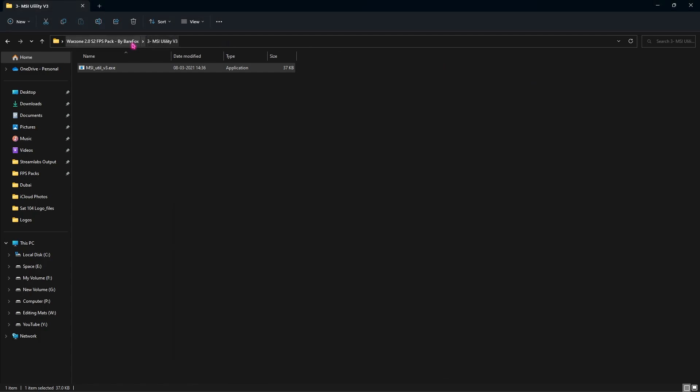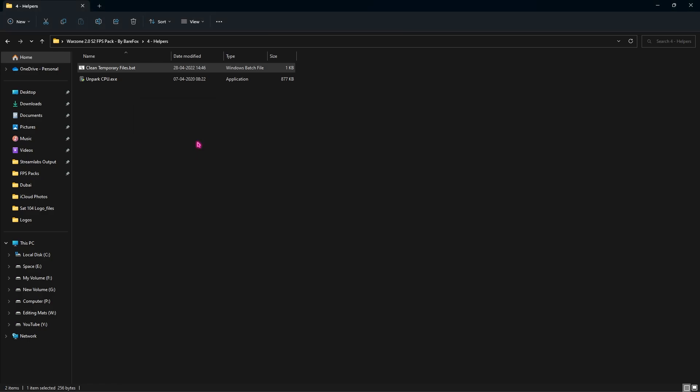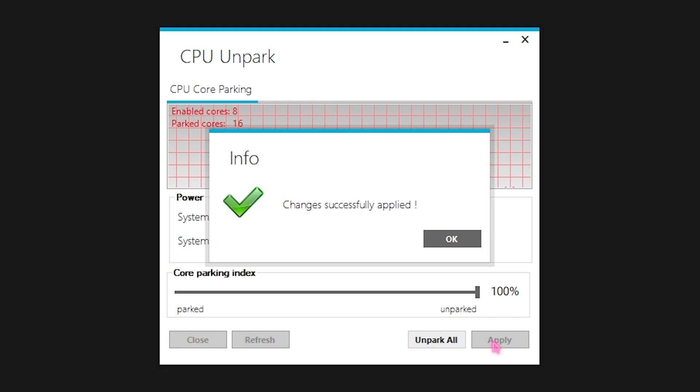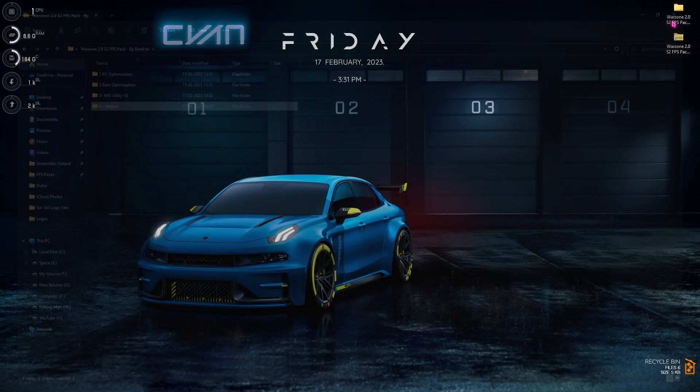Go back to the folder and open the Helpers folder. Find Clean Temporary Files.bat, right click and run as administrator. When the pop-up appears, press any key to continue and it will delete unnecessary temporary files — this is completely safe and won't affect important files. Lastly, find Unpark CPU.exe. If you're not using ExitLag, this is a great alternative — run it as administrator, slide the Core Parking Index Maximum to 100, and click Apply. Windows can put cores to sleep when not utilized; unparking keeps them always active, providing much better gaming performance.